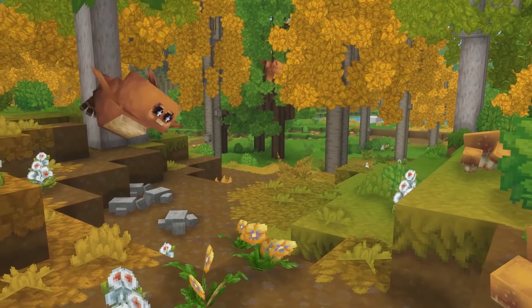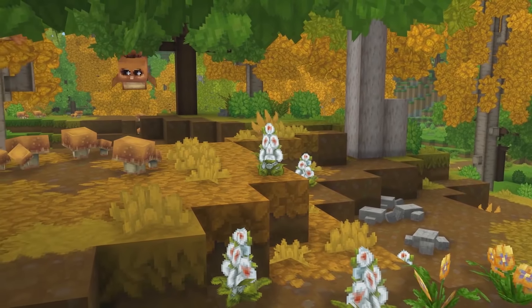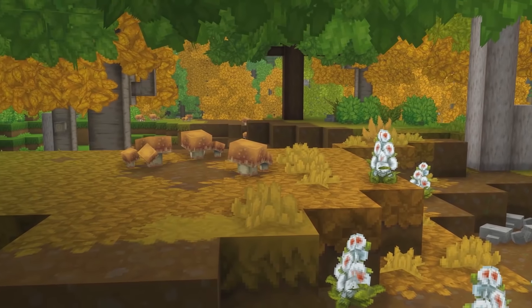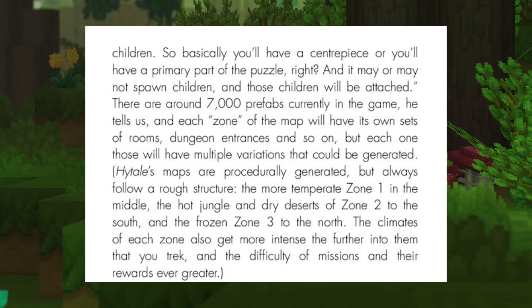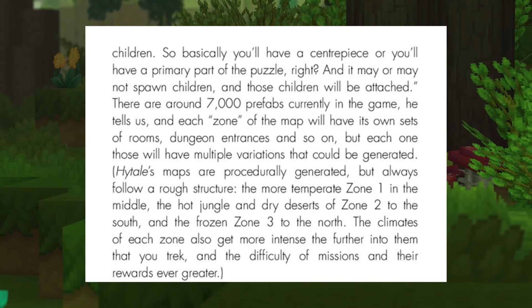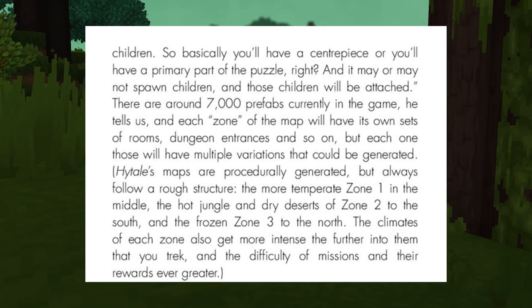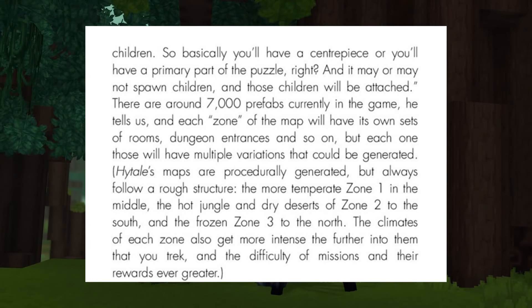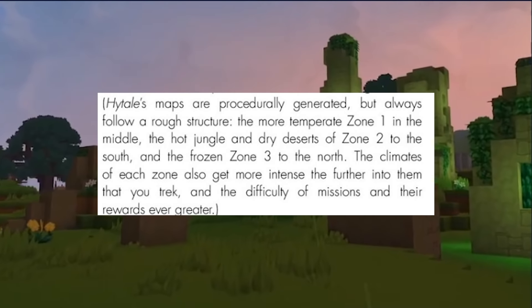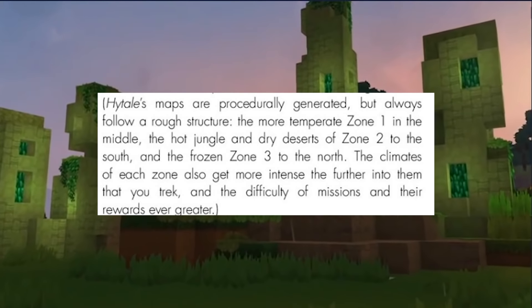While demonstrating the game to Edge, the developers showed off a bunch of features. It was revealed that upwards of 7,000 prefab variations exist in the game due to node-based family traits, where parent centerpieces can spawn with a chance of many varieties of children's segments attached. Heavy information was dropped about the procedural generation and zone layout of Hytale's main landmass. While maps are procedural, they will always maintain a basic structure or zone layout, as we correctly predicted in our last Hytale theory talk.